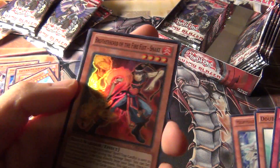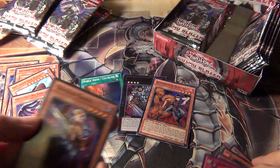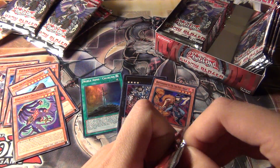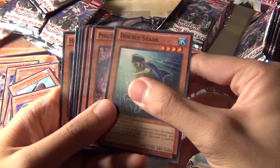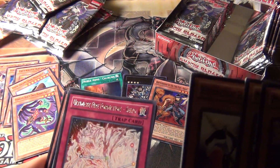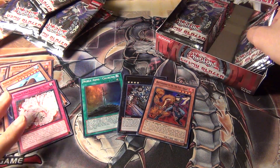Wow, there are a lot of holos back to back — I think these last three packs were all holo. Super rare — Brotherhood of the Fire Fist Snake. That's cool, I need one of those. And here's a rare Fire Fist card.